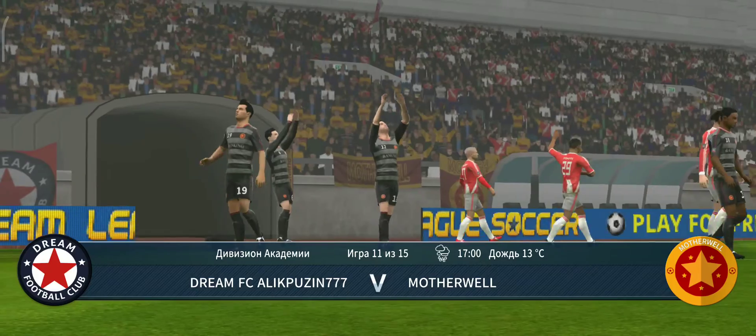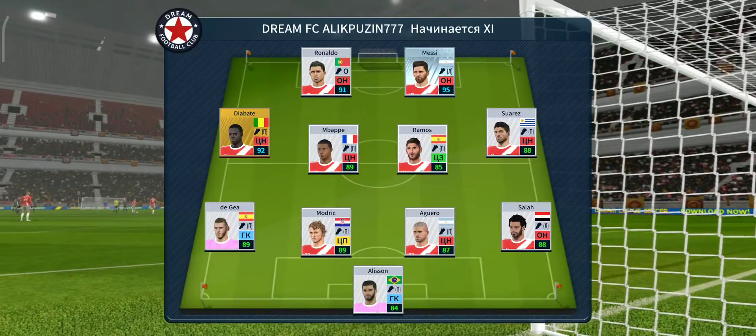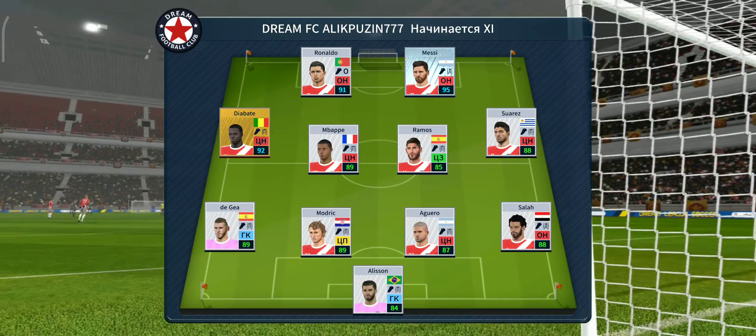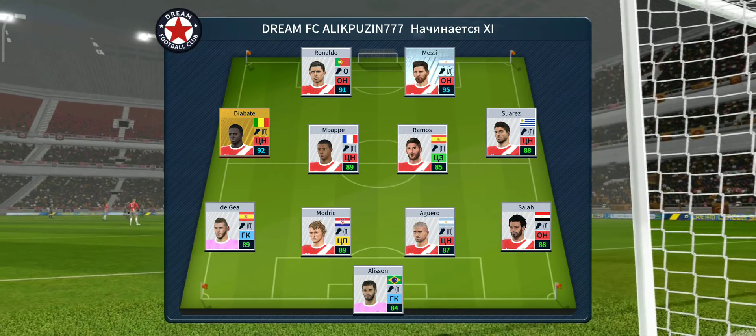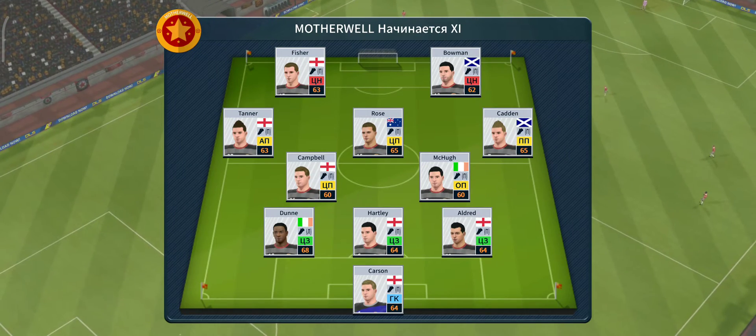Who'll go home with the points here today? The team lineups have been announced. Let's see how they weigh up against each other. The team are lining up in a 4-4-2 formation. The away side has gone for this line-up.